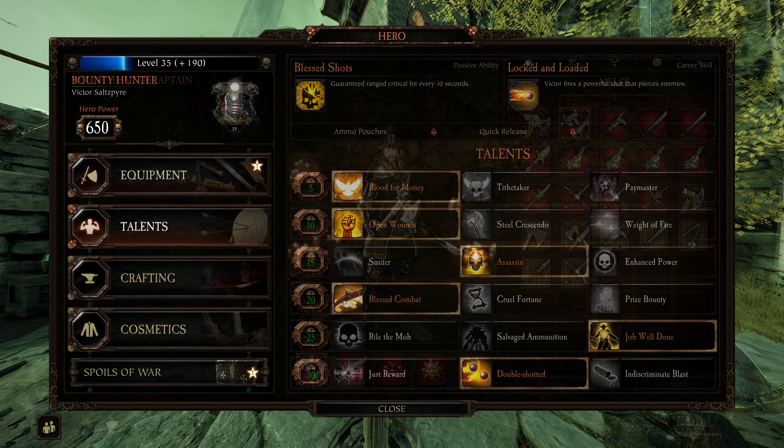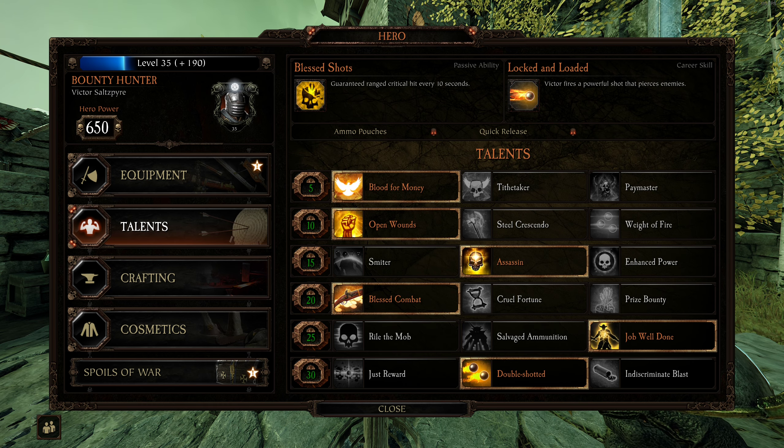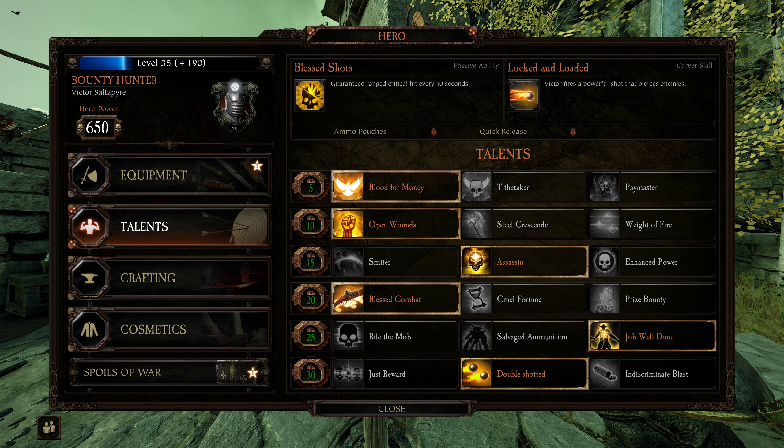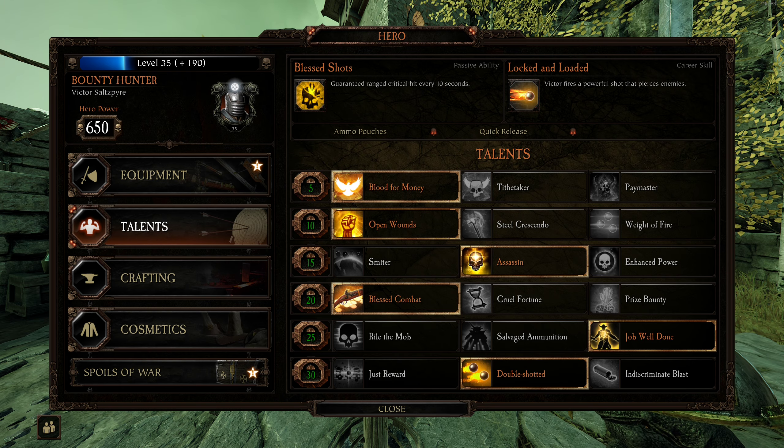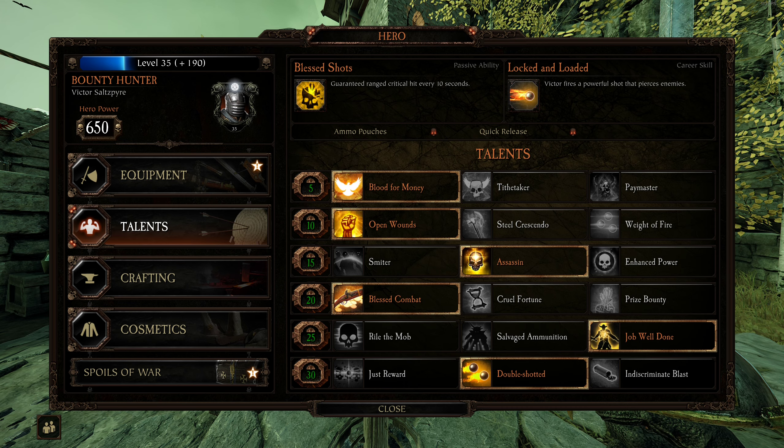That's my Witch Hunter Captain. Next up we have Bounty Hunter, and Bounty Hunter is, in my opinion, the worst possible bot you could take into a map. So kind of don't use him, but if you're going to, here's something for you.